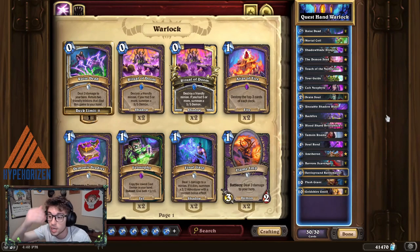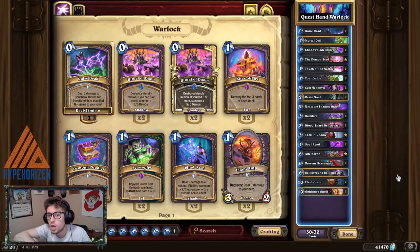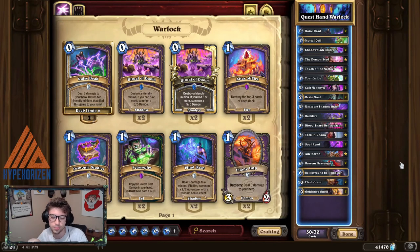This is the highest win rate deck in the game by about a percent, according to Hearthstone Replay. You can use this deck or another version that doesn't run Flesh Giants, the Scavengers, Battleground Battlemaster, and the Goldshire Knoll. I like this version a little bit more, because even though the other one completes the quest more consistently and actually has an OTK by double-activating the Hand of Gul'dan, this one has an added win condition in the mid-game with Flesh Giant and Battleground Battlemaster, which can help you surprise close out games against an opponent that's not expecting it. And even though this only helps you win maybe one or two percent more games, that still makes this one objectively better according to all the stats.